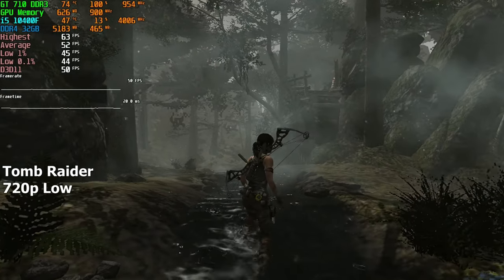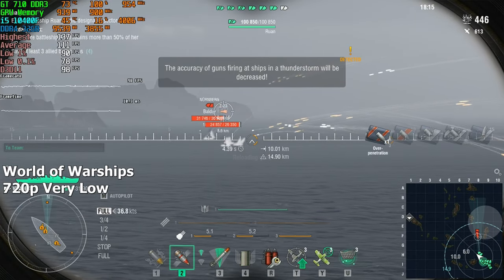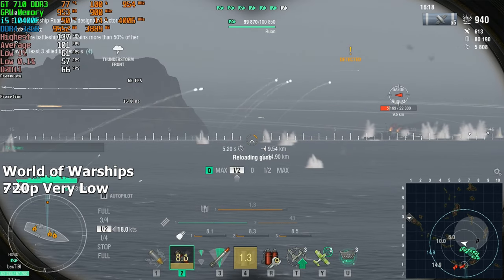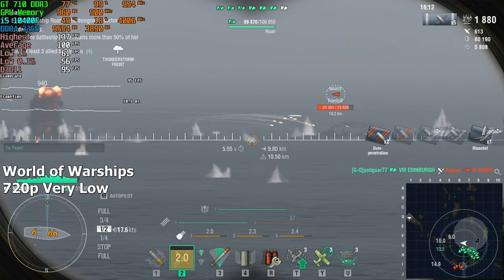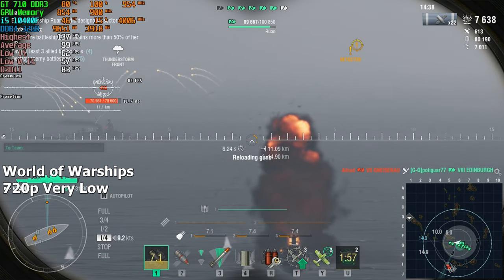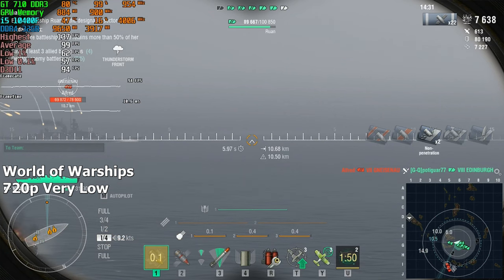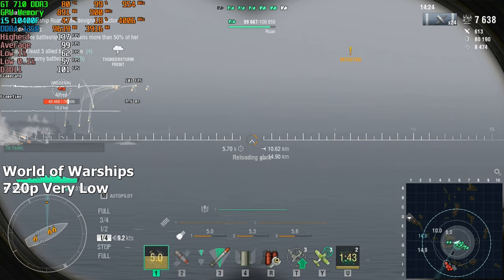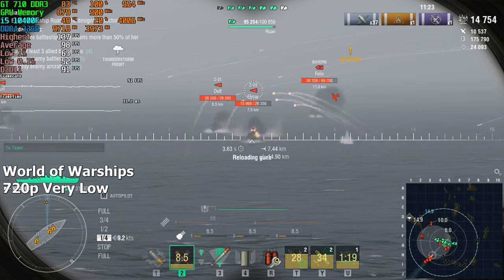The last game we're testing is World of Warships, which has similar requirements to World of Tanks — so if this GPU can play World of Warships, it'll play World of Tanks as well. I chose the lowest preset since we don't have much headroom for higher settings. Even though we see well over 100 FPS outside of battles, when the action is intense and many ships are firing at once, FPS drops to the 70s-80s. Setting graphics to medium will push FPS below 60 with occasional stutters when loading textures, so I recommend leaving settings on low — there's barely any visual difference between medium and low anyway.